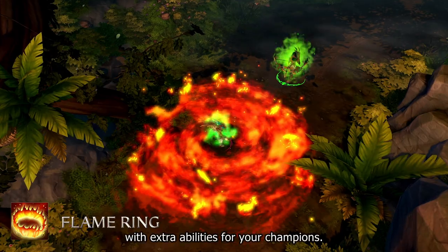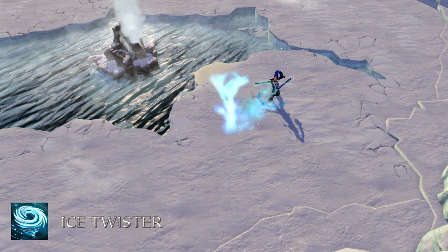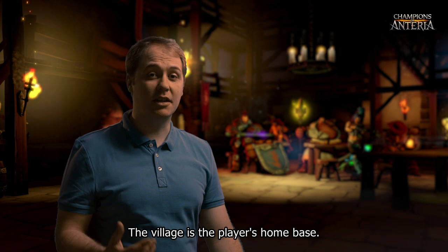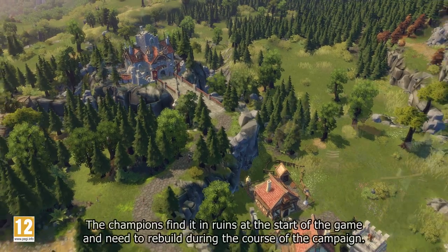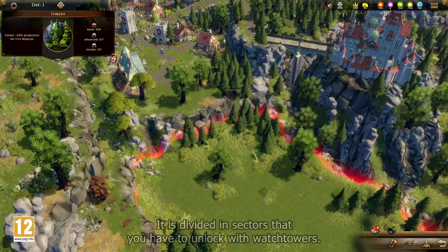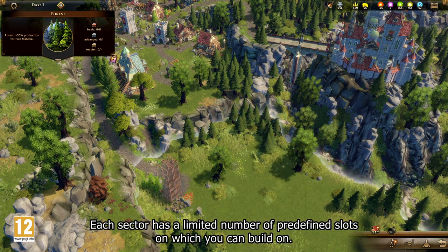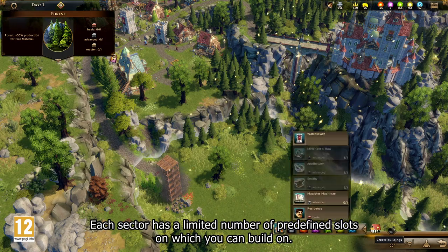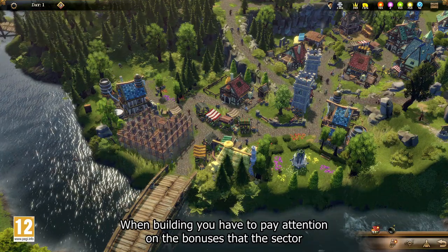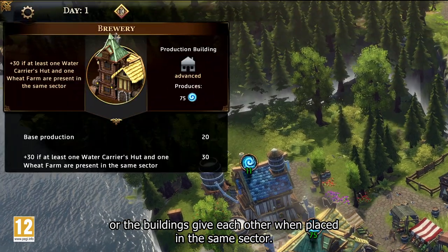Defeating a faction awards you with extra abilities for your champions. The village is the player's home base. The champions find it in ruins at the start of the game and need to rebuild it during the course of the campaign. It is divided into sectors that you have to unlock with watchtowers. Each sector has a limited number of predefined slots on which you can build. Buildings produce different resources. When building, you have to pay attention to the bonuses that the sector or the buildings give each other when placed in the same sector.